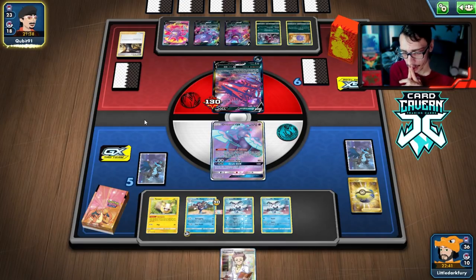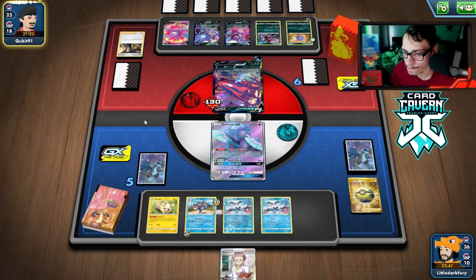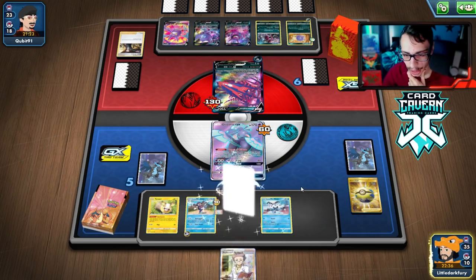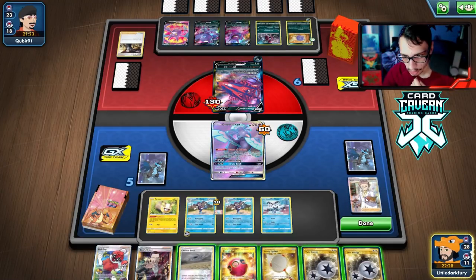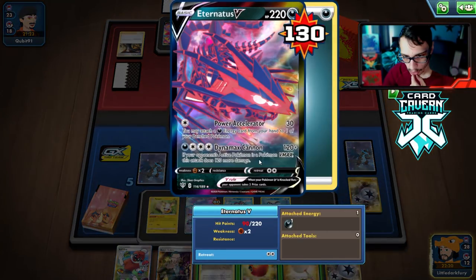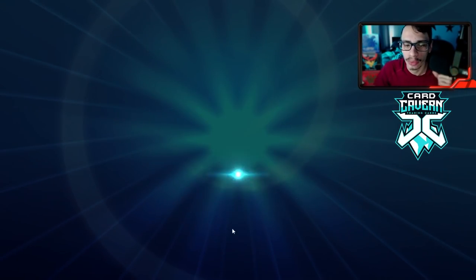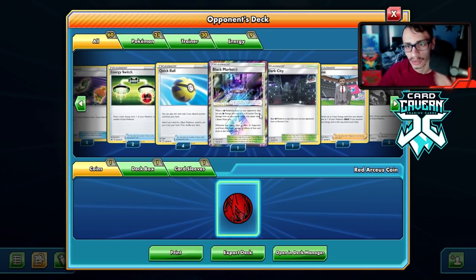They are going to go VMAX, we just have to two-shot it, which we can afford. They don't have anything in hand — this is really good. Top deck is even better. We scoop up Yamper, bench Yamper, play Ball Guy, and hit them really hard. We're doing 290 damage — almost had the KO, just needed two more. That's fine, we hit them really hard. They knock me out and we're just one Boss play away from winning.